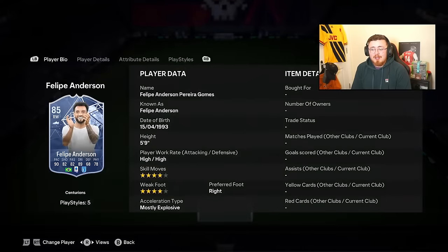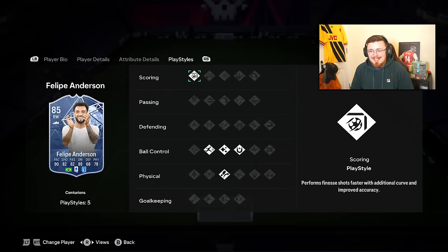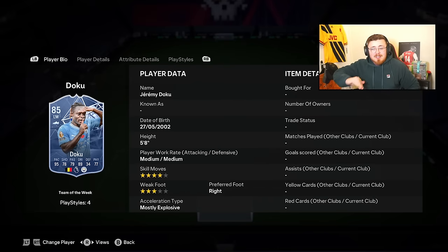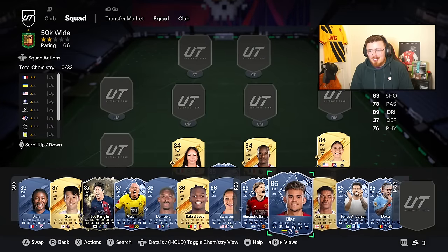Felipe Anderson is underrated - four star, four star, great dribbler, shooting isn't bad with Finesse Shot, but the dribbling is unbelievable. He glides across the pitch. Really nice play styles. Doku as well - might be getting a Player of the Month, so if you're debating buying this card, maybe hang fire and wait for Friday when it will be announced. It's going to be him or Harry Maguire, probably Doku being realistic. His Team of the Week card's mad - the pace and dribbling, agility, balance, and acceleration are unmatched.